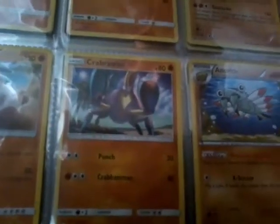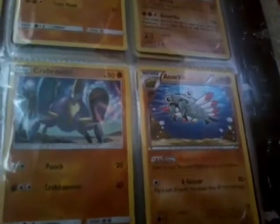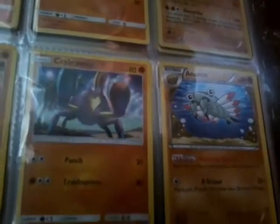A holo Zygarde, a Palossand, a Crabrawler, an Aerodactyl — I think that is an Aerodactyl — and a holo Zygarde Complete Form.